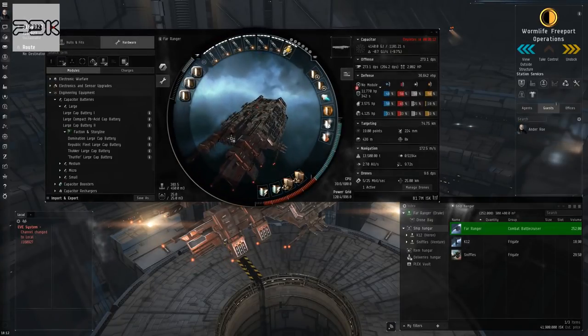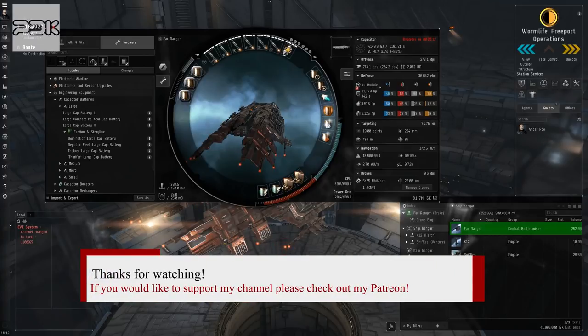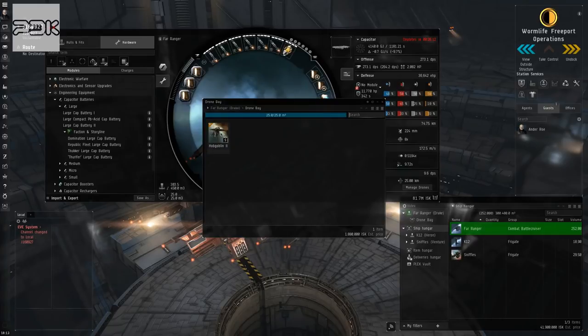That is what we're going to look at today. I did already go out and scan down what was available — there's a couple data sites and a relic site we could run instead, but I think I want to try just some anomalies, the basic green ones already in your probe scan window. That's more what I like to do anyway.